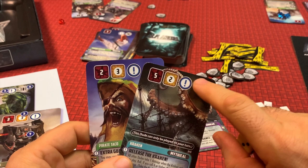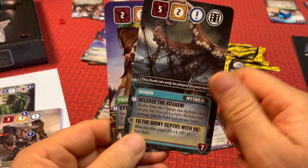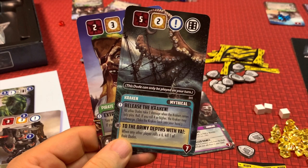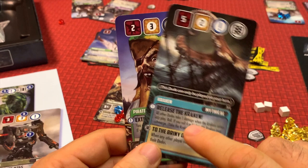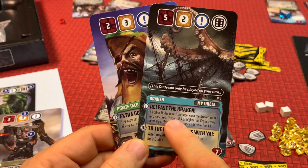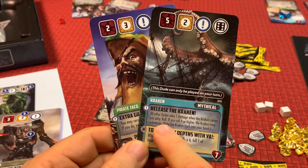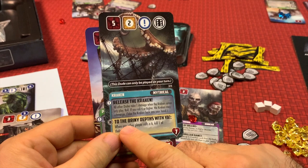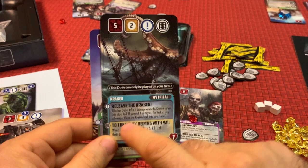The Kraken has a special condition: it can only be played on your turn, whereas most dudes can be played during the call for dudes phase on any player's turn. His first ability, Release the Kraken, does one damage to every dude in play when you play him. Then you roll the die — if you roll a four or higher, the Kraken returns to your hand, letting you keep bringing him out to damage everybody. If you don't roll four, the Kraken stays in play and you can use his second ability, To the Briny Depths: when any player rolls a six, the Kraken takes them under and kills one of their dudes.